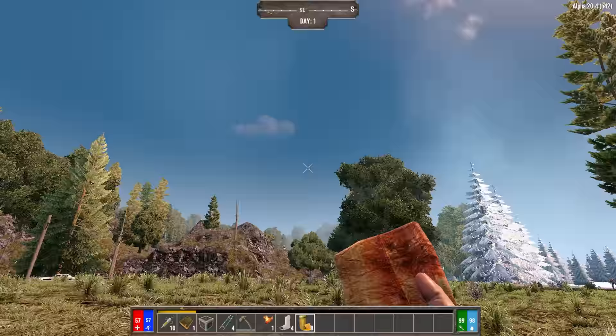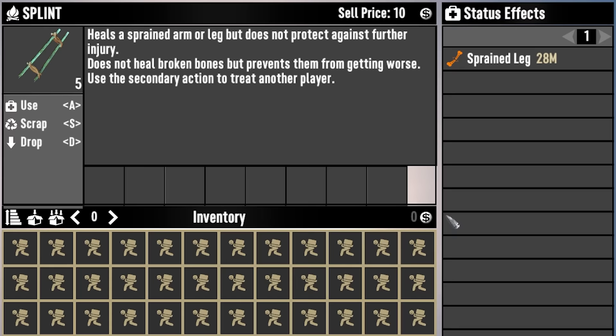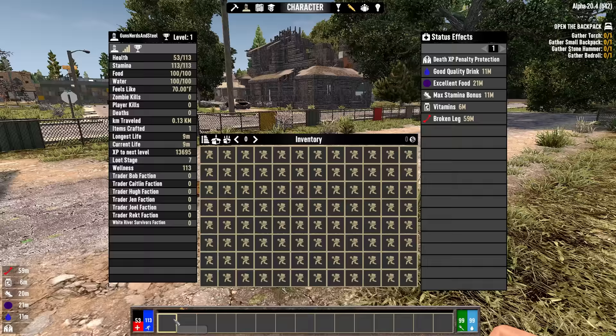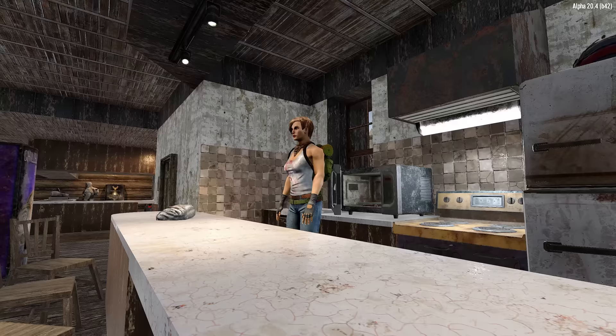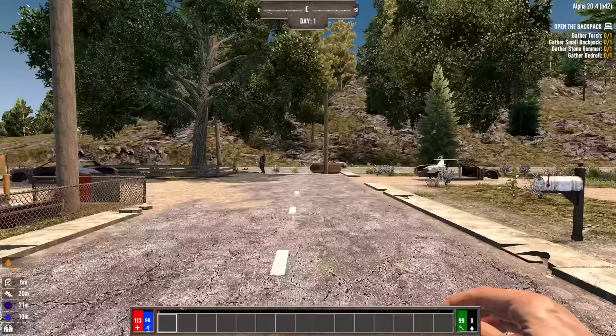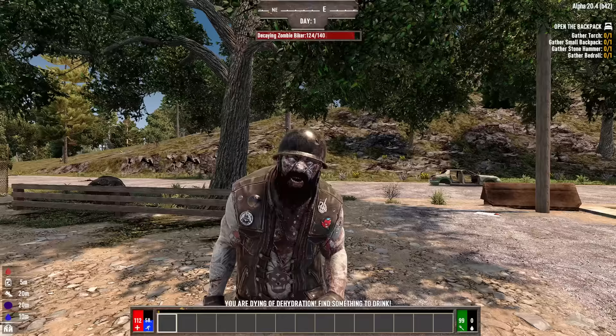The beehive unlocks with the third point. They're fairly simple to craft and relatively low maintenance, giving you a renewable passive source of honey, eggs, and meat — keeping you well fed and infection free. Other easy options for early food include baked apples, grilled yucca, and my personal favorite, boiled meat. Honey now has a 50% chance to cure an infection, so it may require several to clear up.